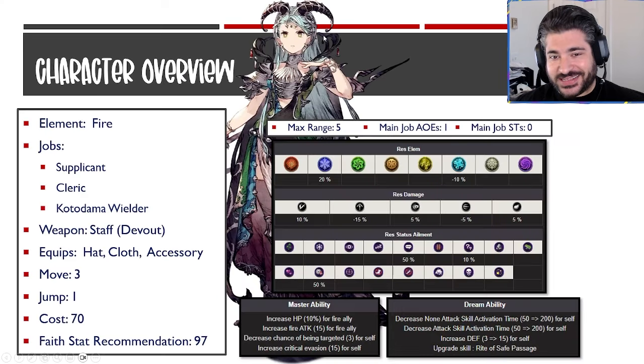Kicking things off: Shells is a brand new fire unit added to the game. She has the unique main job of Supplicant, with Cleric and Kotodama Wielder subjobs. She also wields staffs and is part of the Staff Devout class from a job-based vision card perspective. She equips hats, cloths, and accessories, with a move of three and jump of one. As a 70-cost unit, I recommend her faith be at 97 to maximize her curative potential, full life rate, and magic damage. Her maximum range is five squares, she has one AoE ability and no single-target offensive abilities from the main job.